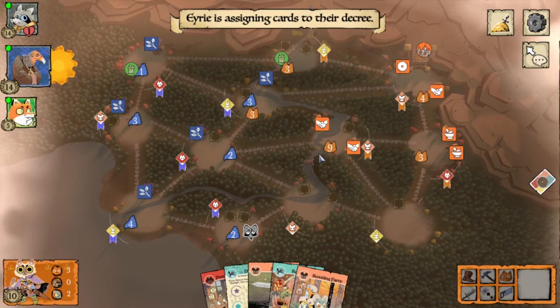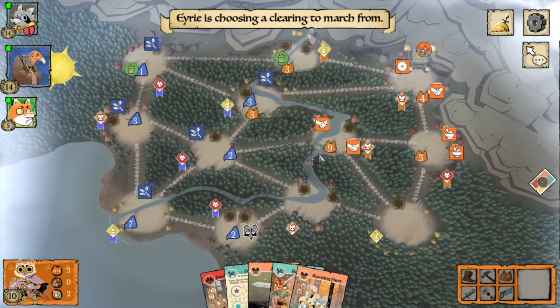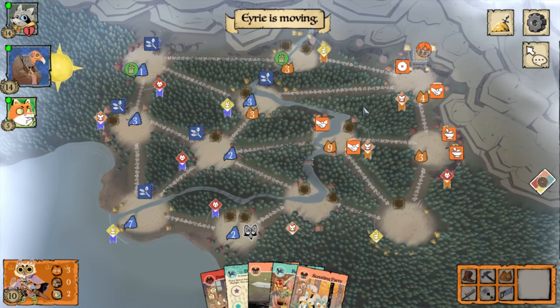Don't leave wood lying around — that's too many extra points for opponents. At this point, other players still aren't sure what the cat is doing sitting on 10 points so late in the game. I'm starting to move my mouse around, thinking about how many moves I need.